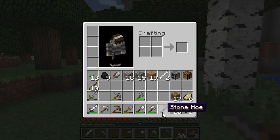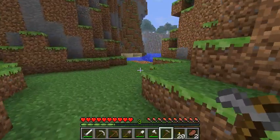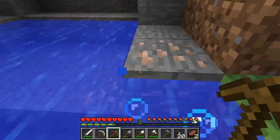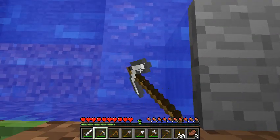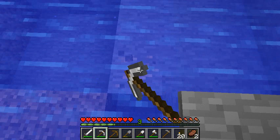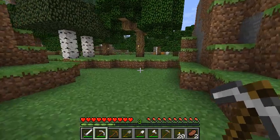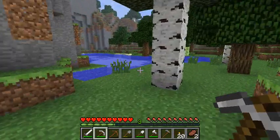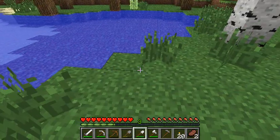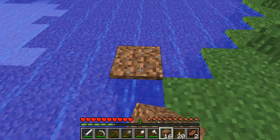Now let's get our stone hoe out and go over here — this looked like a nice place for a farm. Oh, there's iron right there, I'll go ahead and grab that. As you can see, you do things slower underwater. We got a little bit of iron, that's cool. Actually, this spot looks like a better spot for a farm.